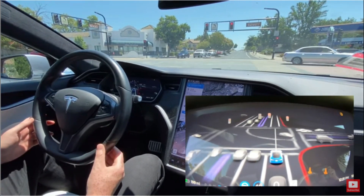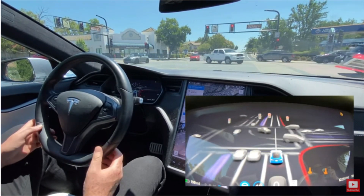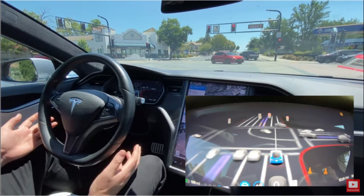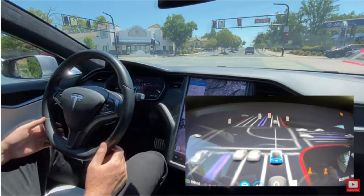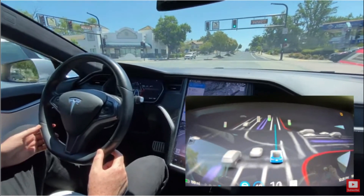New UI display — graphics are better, no more jittery cars in the other lanes bouncing around. Brake lights on other people's cars are now showing up in the UI, which is really cool. There's also a selfie camera now watching you, so you need to pay attention.